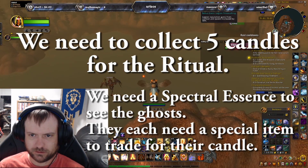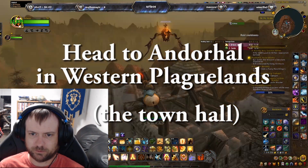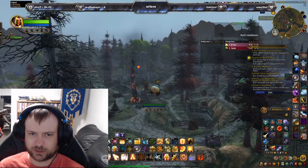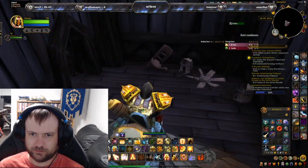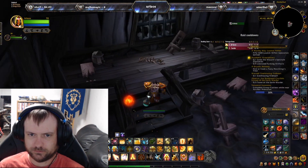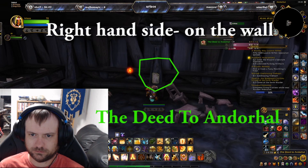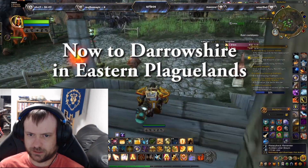We are going to fly over to Anderhal, which is in Western Plaguelands, and we're looking for the town hall. Once you enter the town hall, on the right-hand side wall there's a poster hanging that we're going to loot — it's the Deed to Anderhal. Next we're heading to Darrowshire, which is in Eastern Plaguelands.